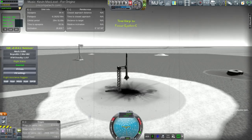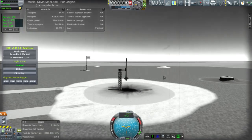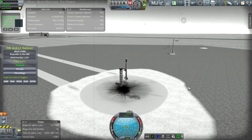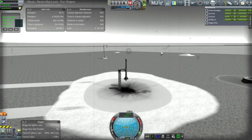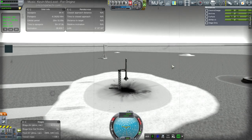Rotation can affect fuel flow — well, in Realism Overhaul it does, because I've rotated craft and gotten the fuel stable, so it does that sort of thing. Okay, I want everything up. FAR — it doesn't look like it's FAR that's causing the problem. It's this Test Flight thing. Is it causing any problem at all?